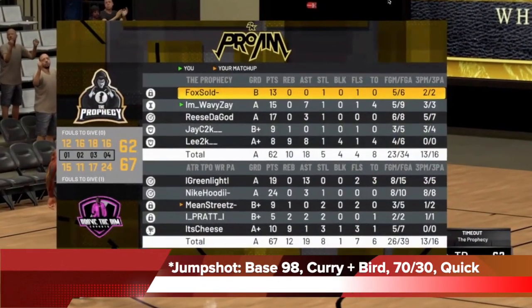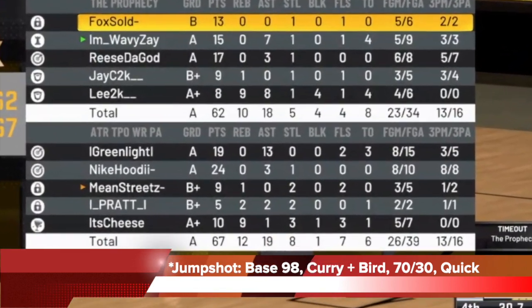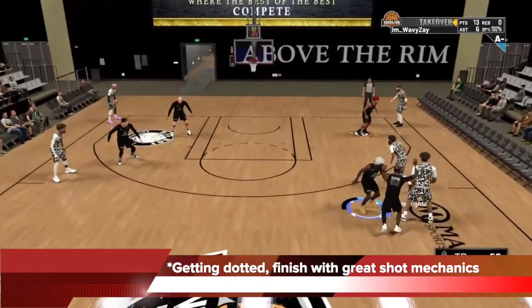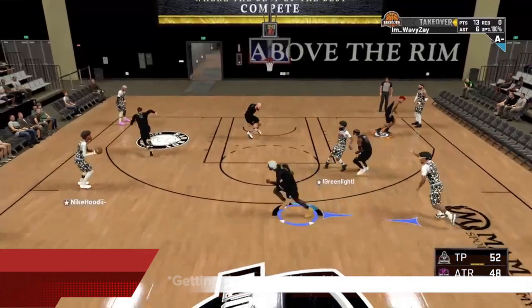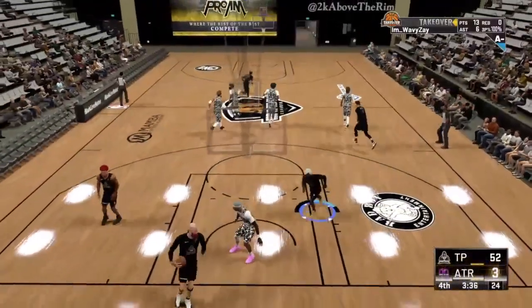You also want to equip the jump shot with base 98, Curry and Bird, 70-30 with a quick release — so 70% Curry, 30% Bird. You can see the results here are devastating. Once you get to 99, getting dotted by any kind of point guard, you will be able to finish with great shot mechanics with this jump shot. It's not a shot meter shot, it's a button shot with no meter — all muscle memory and timing, very easy to green.